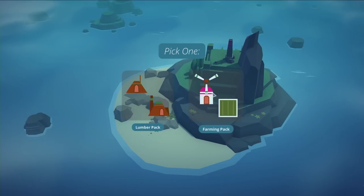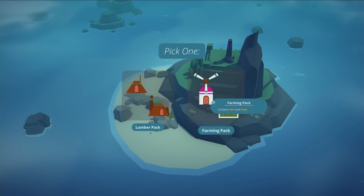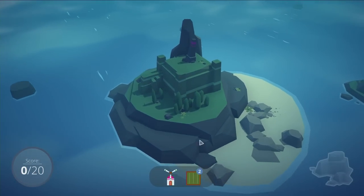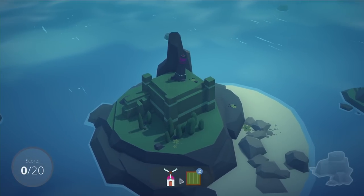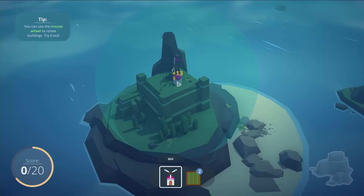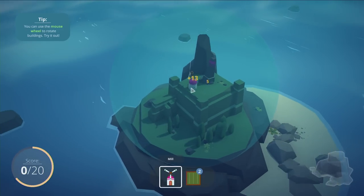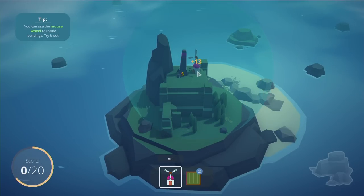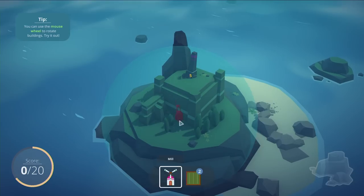So every single time you get the choice between two packs, they call them. So let's go ahead, we'll get the farming pack first. And it gives us these little things down here at the bottom. And then we place them. The only structure on the island at first is this statue. And that gives us extra points if we place next to the statue. You can see there's that sphere around, and that governs the range of each of your buildings.